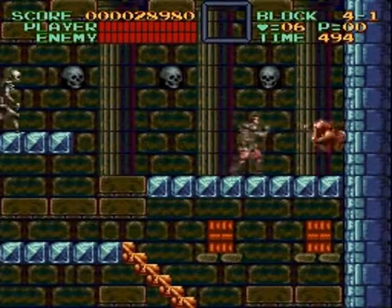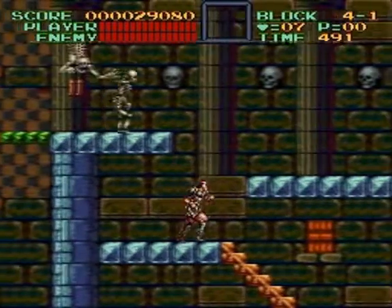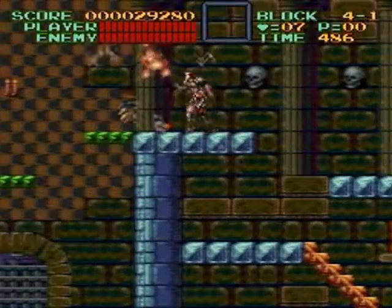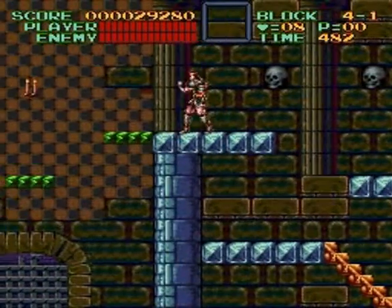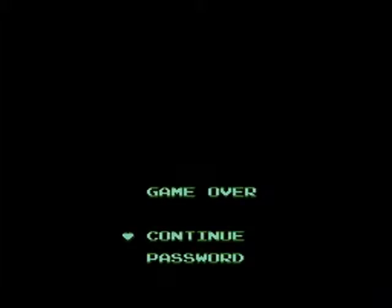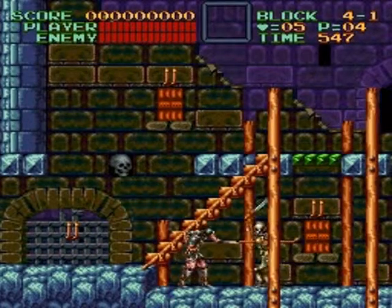It's a good thing it starts me at this part and not the very beginning, even though this is still block 4-1. And this is my last life — my gosh. It's not like I got that far anyway. Hopefully I have unlimited continues here — I think I do, if it's like the first Castlevania game. Quickly get across — no! Ugh! If you stall for like a millisecond, you're not going anywhere. Oh, that's going to be a real pain getting across those.